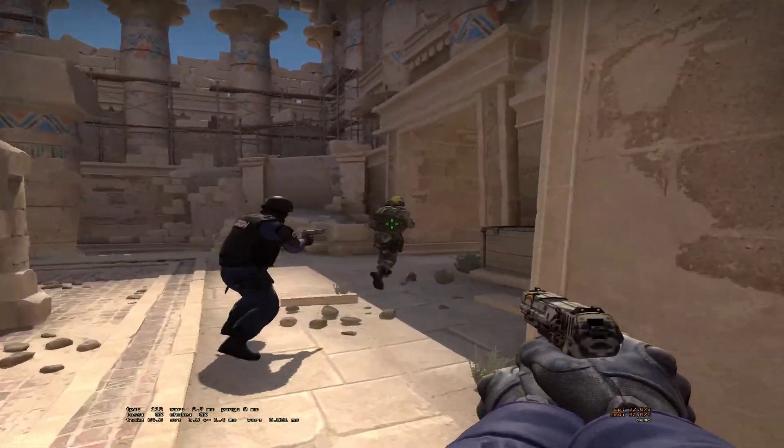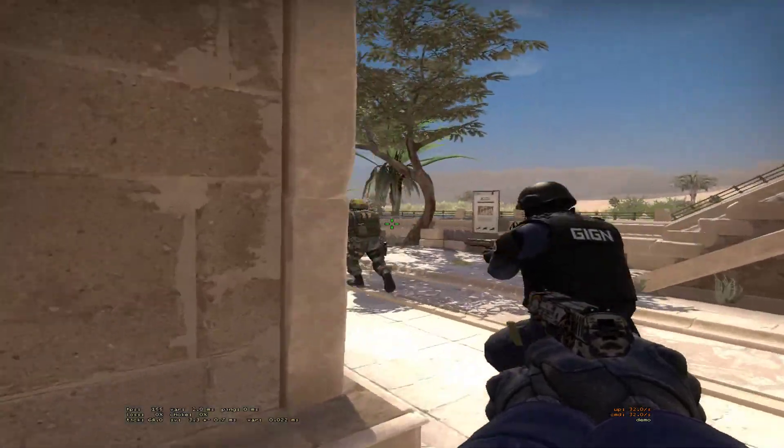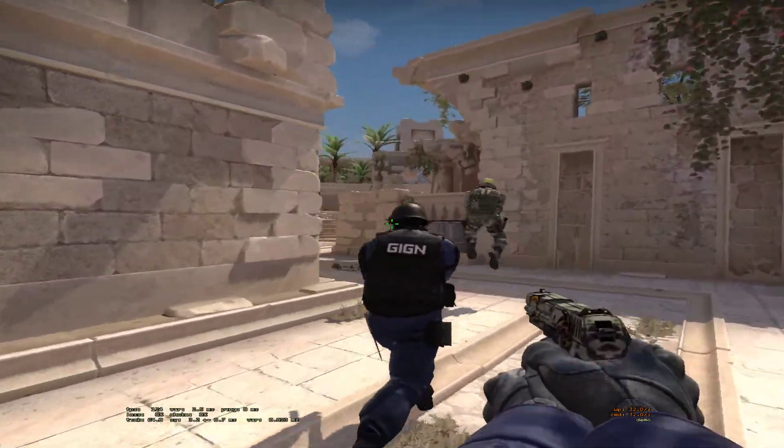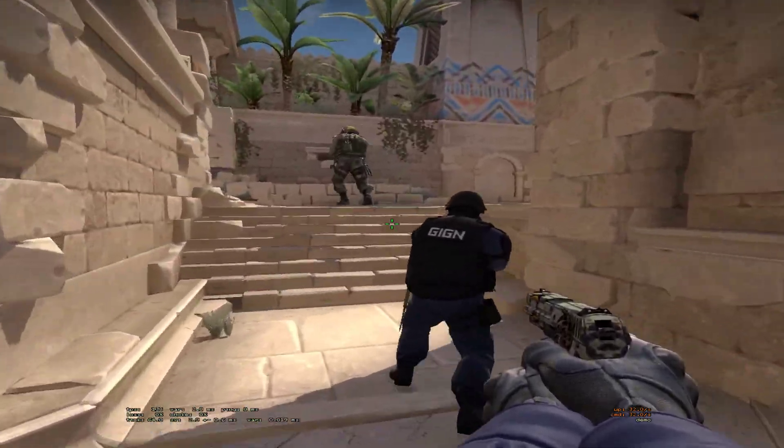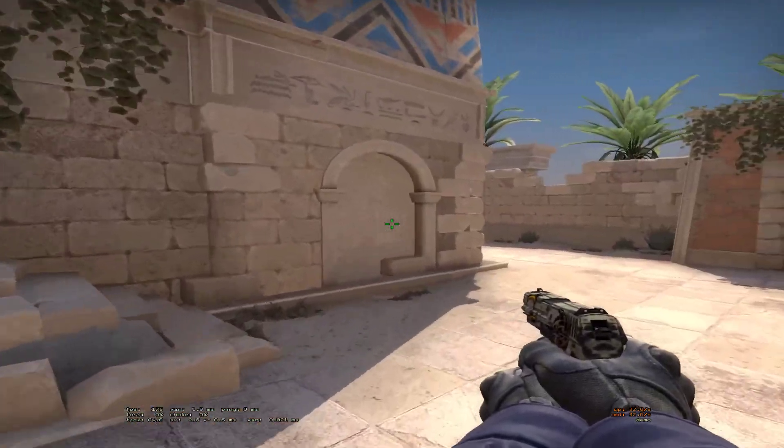Alright, here goes Nathan. Here's Nathan's ace. It's weird because I was looking at the mini-map the whole time, so I was just staring at like nothing. Because he would like — you flicked so hard. Where are they?